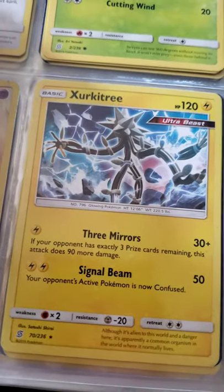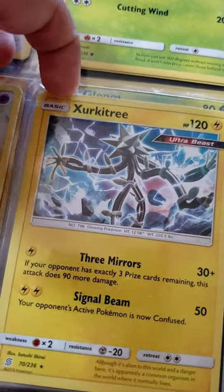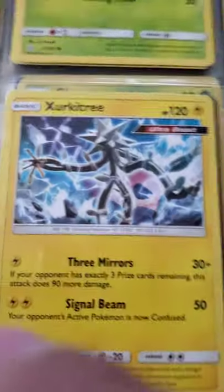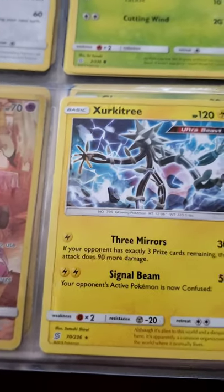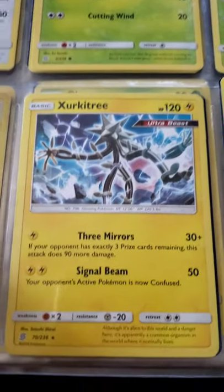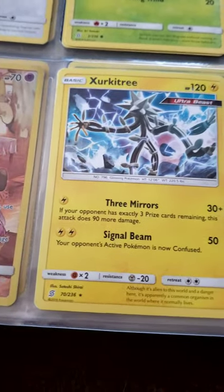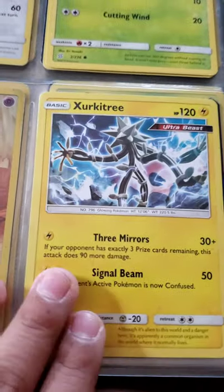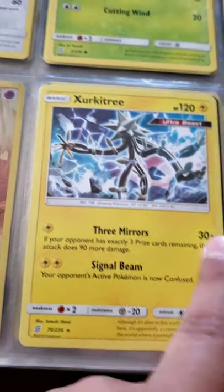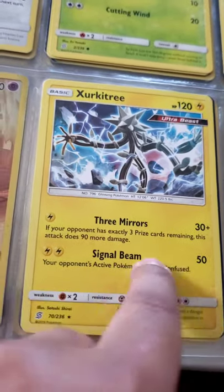Xurkitree — if your opponent has three prize cards remaining, it's pretty good. You can do like 90 damage. You guys know how prize cards work — every time your Pokémon gets knocked out, the opponent takes a prize card. So if three of your Pokémon get knocked out and you have this on your bench, you can do 90 damage. Signal Beam just confuses them.